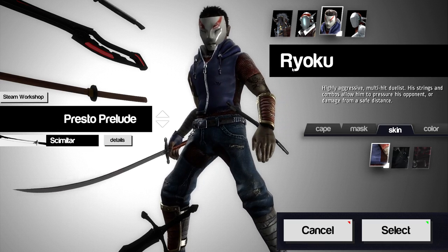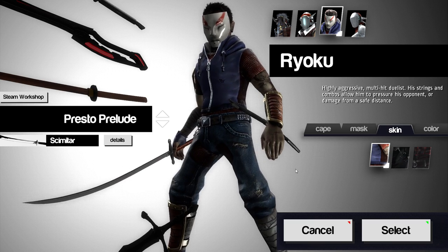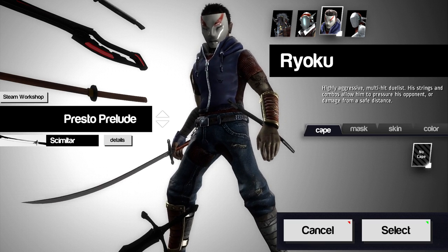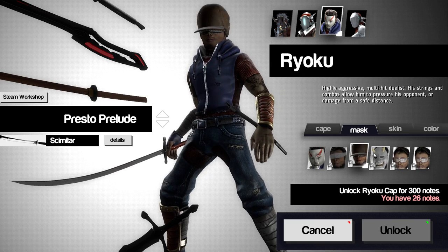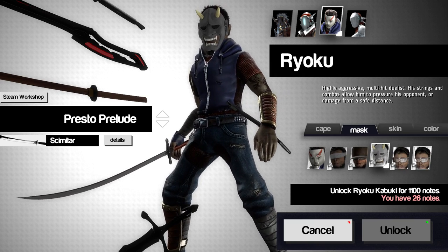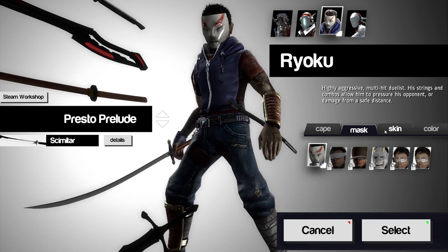I haven't played as Ryukyu before, but I'm going to try him out — I think he looks pretty cool. You can change up your masks. All these are kind of locked; I can show you them, I just can't use them. I really like that hat, that's awesome. I'm going to stick with the standard skin.